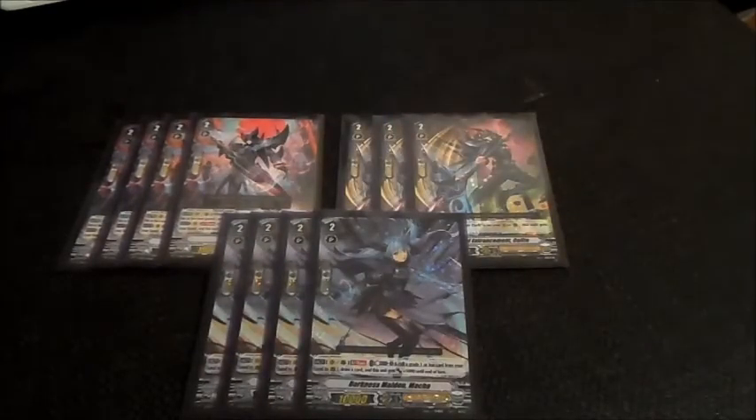Next we play four copies of Darkness Maiden Maka — one of my favorite units. Basically what she does is you counter blast, then superior call one grade one or less unit from your hand, draw one card, and she gains 5,000 power. This works well in combination with Blaster Dark's ability — you superior call another grade one from your hand and retire one unit. That's my grade two lineup and I'm willing to make some modifications as soon as possible.